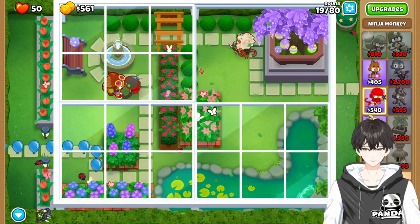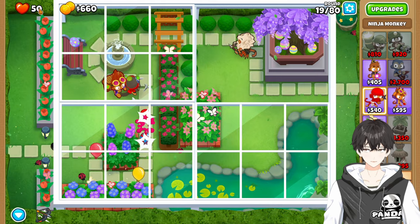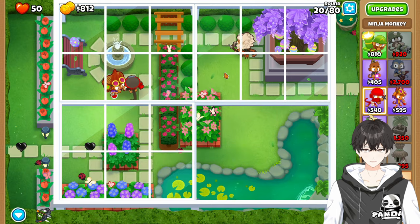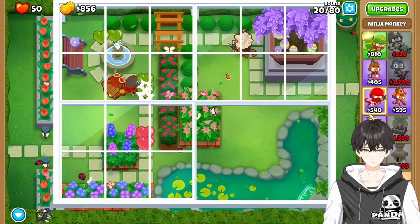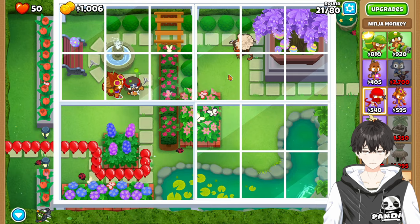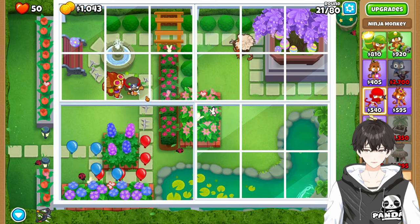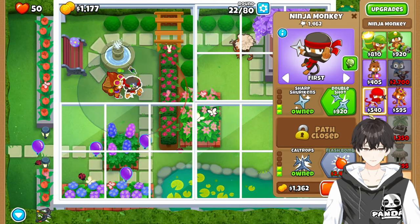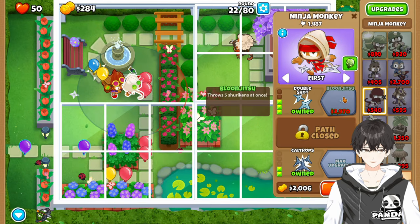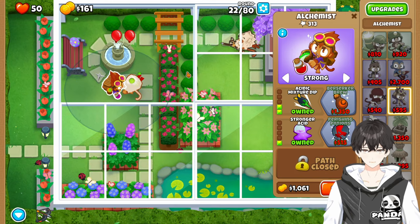Look at that — not bad. Especially since we're floating all this money and we've already leaked a little bit of extra money on top of that. We get to be a little bit greedy here. We come back over here and get the Double Shot, then get the Stronger Acid, and speed back up again.